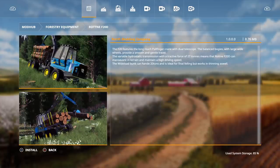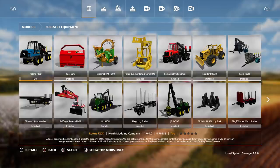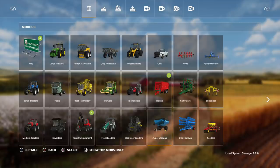The Rodney 420D features a long-range poly-finger crane with dual telescope, balanced bogies with large wide wheels for smooth travel. The variable hydrostatic transmission with attractive force of 27 tons means the Rodney 420D can maneuver in terrain and maintain a high driving speed. The wide load bunk can handle 20 tons and is ideal for final felling but works in thinning as well.